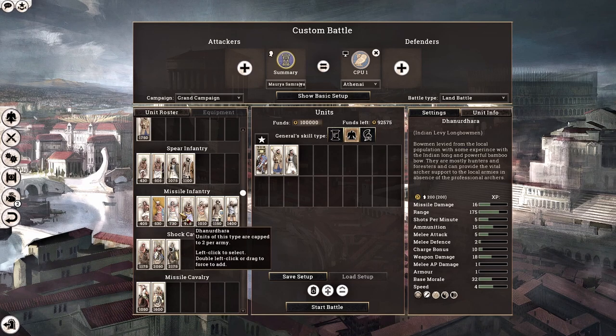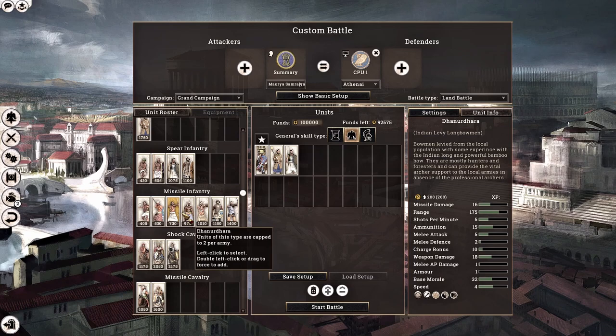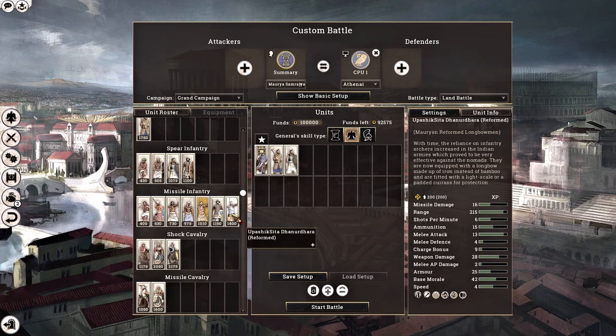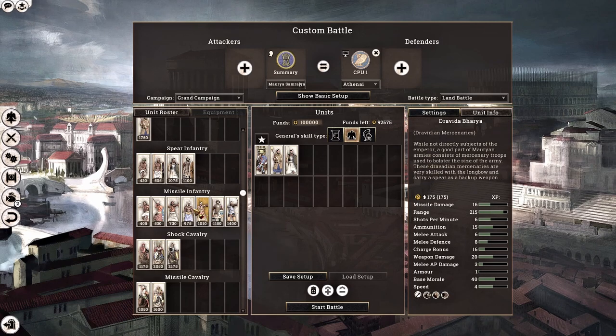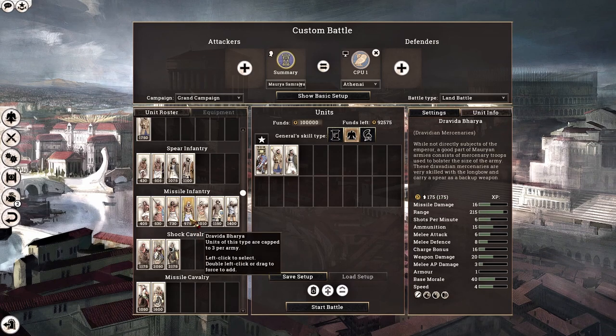This is where the Mauryans really start to shine — the archer units. You have four archers to select from: the Indian Levy Longbowmen, Dravidian Mercenaries, Mauryan Longbowmen, and the Reformed Longbowmen, which is basically an upgrade of the Mauryan Longbowmen. The Indian Levy Longbowmen are fairly generic, with 200 men per unit and a slightly above-average range of 175.